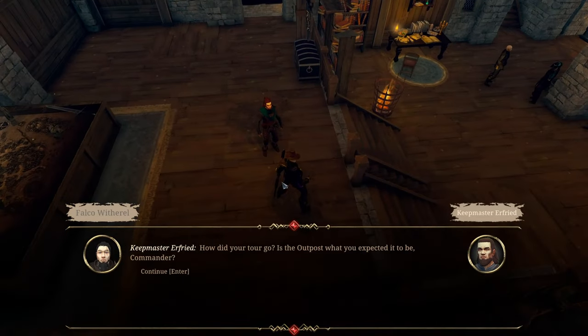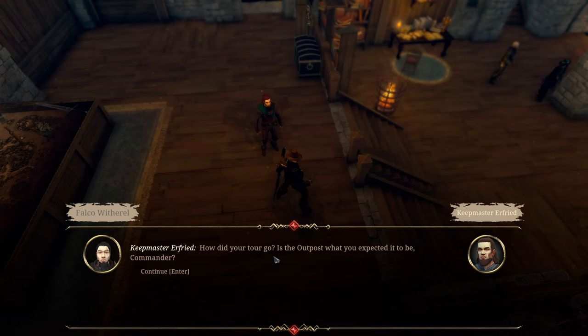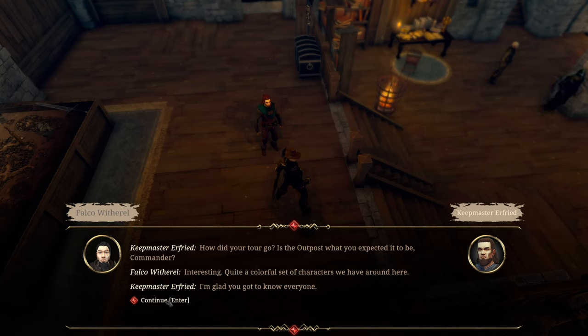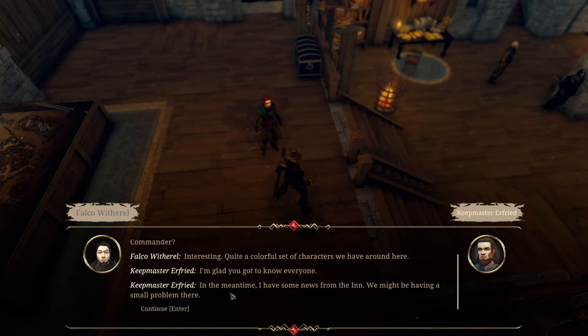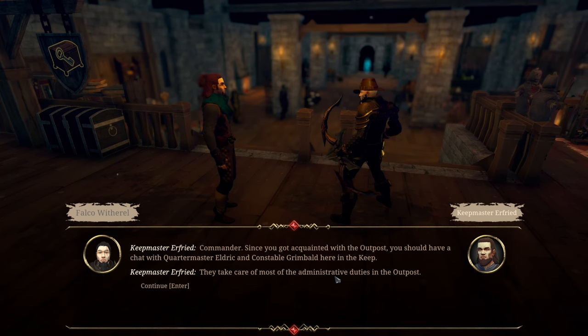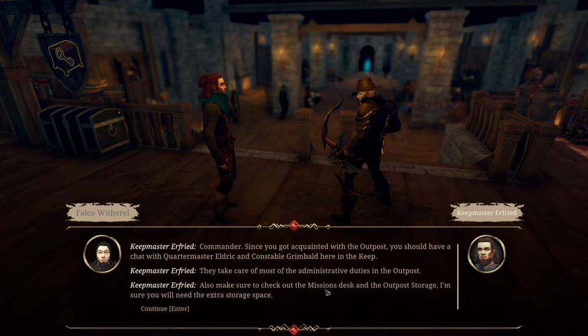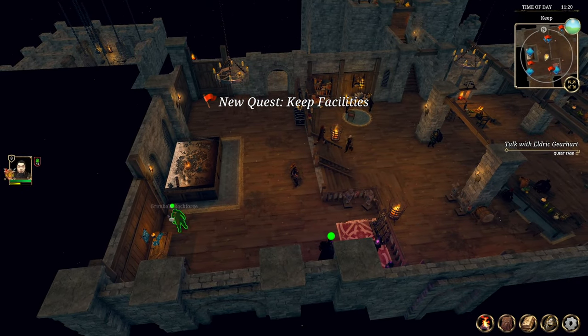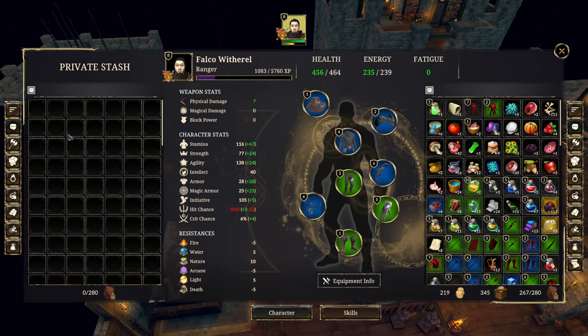Keep Master says: 'How did your tour go? Is the outpost what you expected, commander?' What a colorful set of characters we have around here — glad you got to know everyone. In the meantime I have some news from the inn — we might be having a small problem there. Since you got acquainted with the outpost, you should have a chat with the quartermaster Eldrick and constable Grimbold here in the keep. They take care of most of the administration duties. Also make sure to check out the mission desk and outpost storage. So it's just giving us information about every place we've been to.